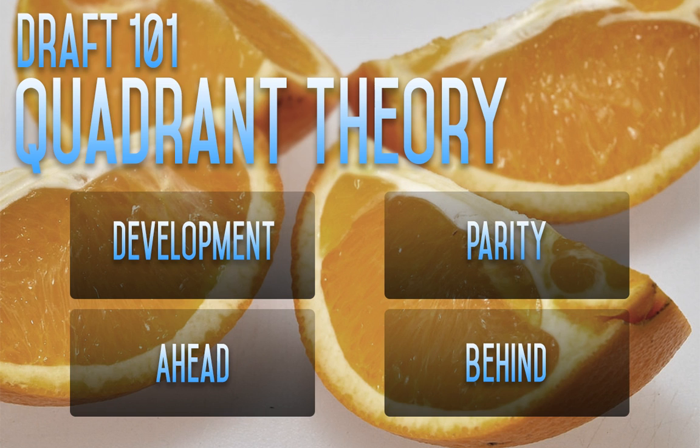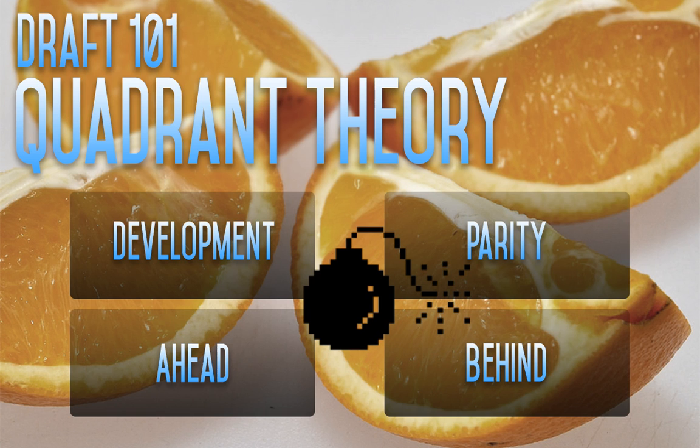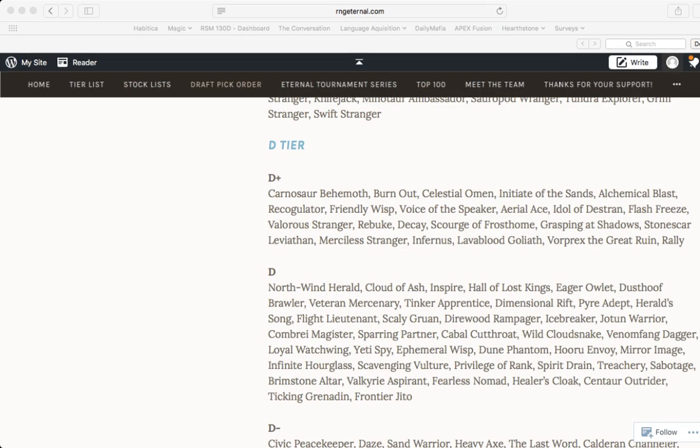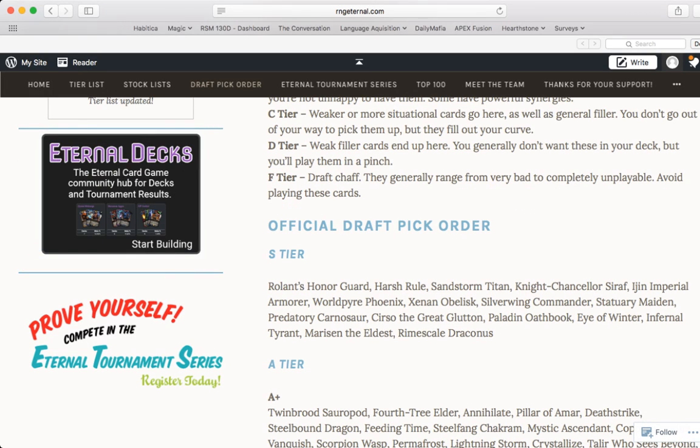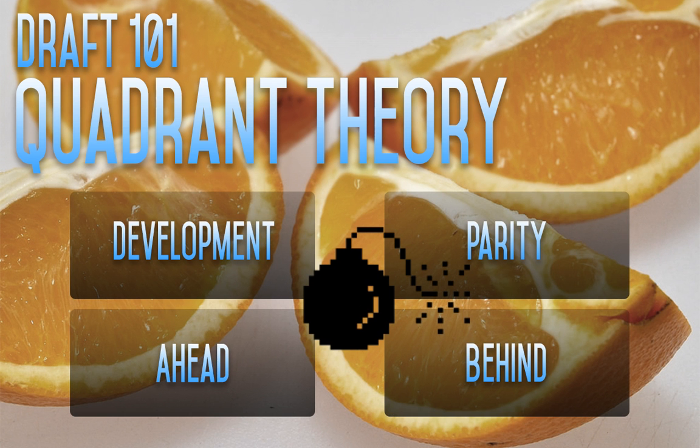And then finally we have what is probably the most important of the four quadrants: is this a card that helps me get back when I'm behind? Let's face facts — you don't always get to start on the play, you don't always have your plan go right, you might get power screwed or flooded. Will this card help me change that so I can catch up? If you have a card that fulfills all four criteria — and generally that's rare, usually a card does three, two, and a bad card will only do one — but if it does all four, that's probably what we call a bomb, and it fits on the S tier. These are cards that fulfill the majority of our quadrants, and importantly they fulfill the one from when you're behind.